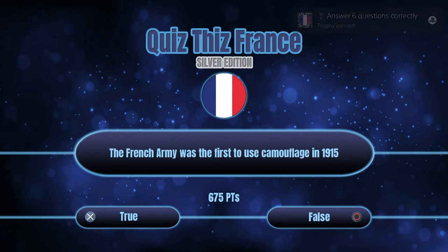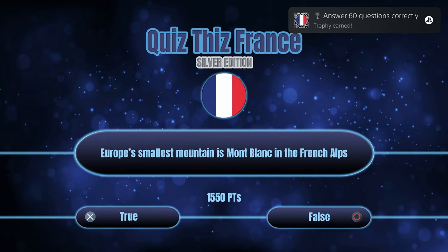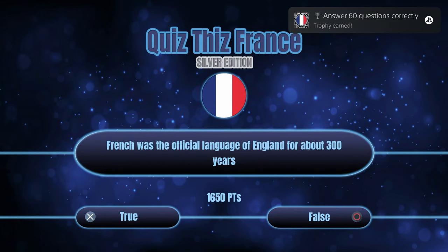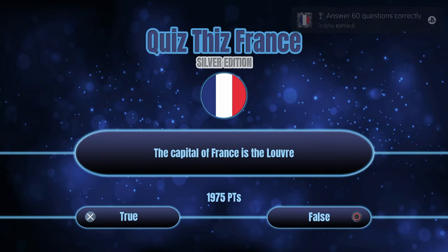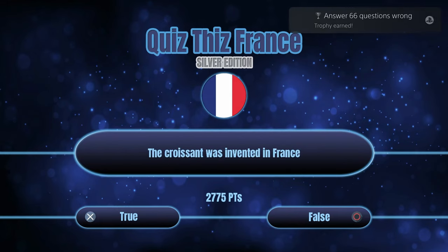If you've played any of these games before, you know the drill, and if you haven't, boy are you in for the ride of your life, because this is peak trophy hunting right here. You've got two options: cross for true, circle for false, and what you want to do is spam one of them until you have the platinum. Yes, that's really it, and that's the case for all the games in this series.